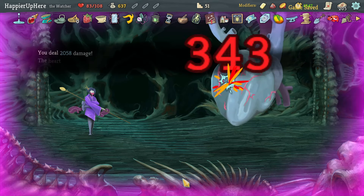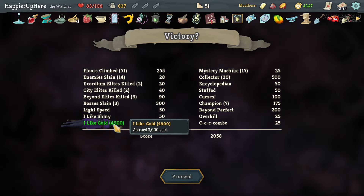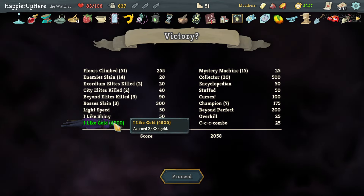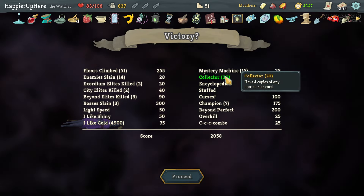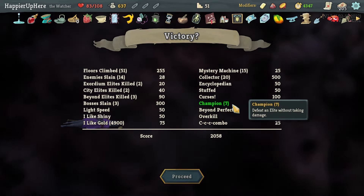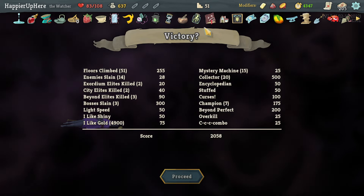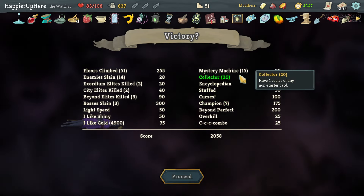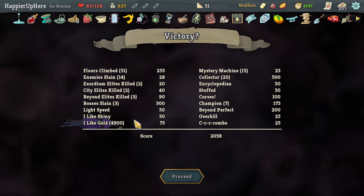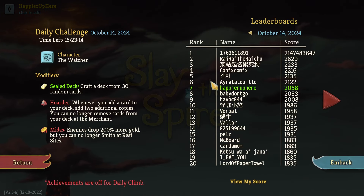I did have to reload one fight to survive, but other than that I think I did well - 2058! That's a really good score. Almost 5,000 gold - doesn't matter once you get more than 3,000 but it was fun. Got 20 Collective bonuses - that was pretty good. Overkill, Combos - easy. Curses was actually not necessarily easy because I only saw two sets of curses. The Necronomicon can be bad luck sometimes. I also got Light Speed, which surprised me with all the Omnisciences.